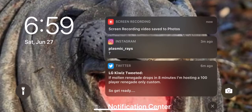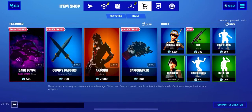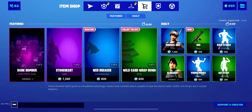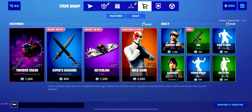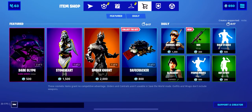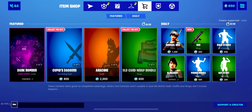Yo, what's up guys! It is 6:59, we are ready for the item shop — 40 seconds guys, let's get this bread! It should be Molten Renegade, it should be. What's in the item shop today? Oh my god, let's go! Come on bro, we got 15 seconds. Come on guys — is Molten Renegade gonna be in the item shop?